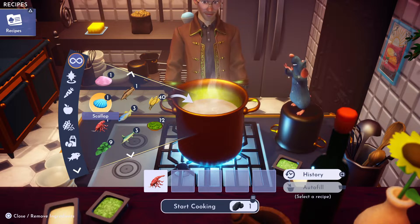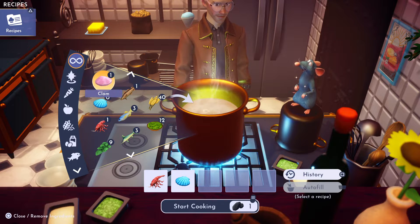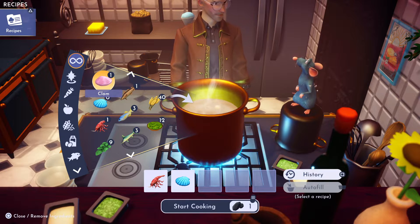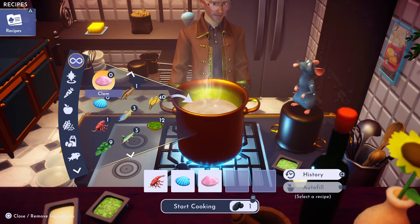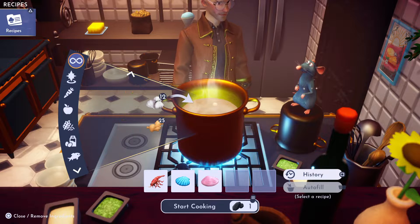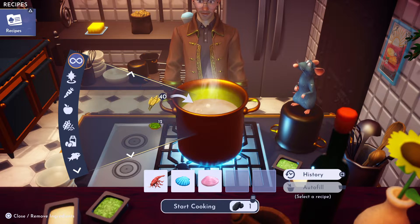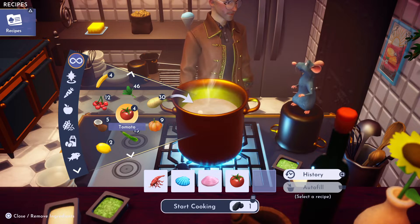We need two shellfish — I'm gonna use a scallop that I got off Dazzle Beach, and a clam that I also got off Dazzle Beach. I fished up the shrimp on Dazzle Beach as well. Then we're gonna use a tomato, which I got at Goofy's stall on Dazzle Beach.